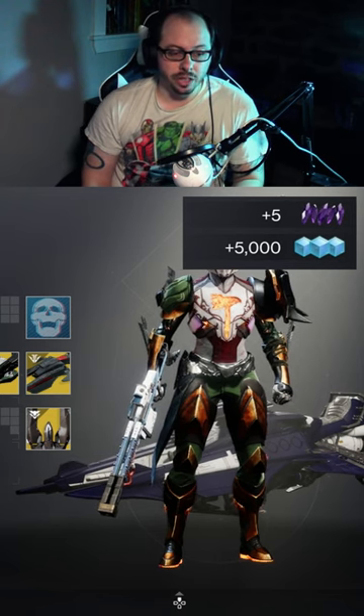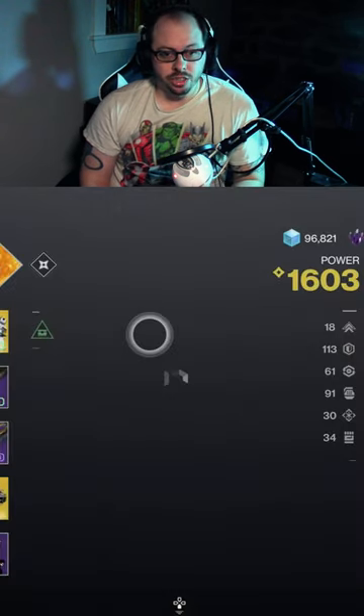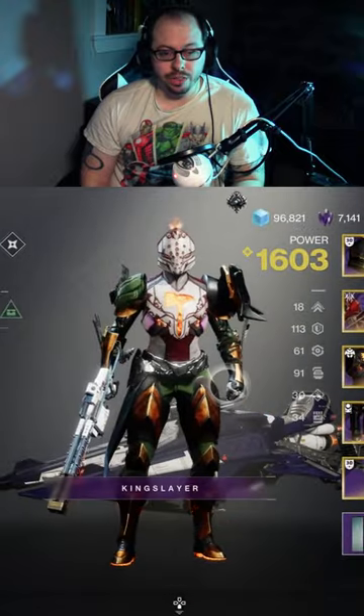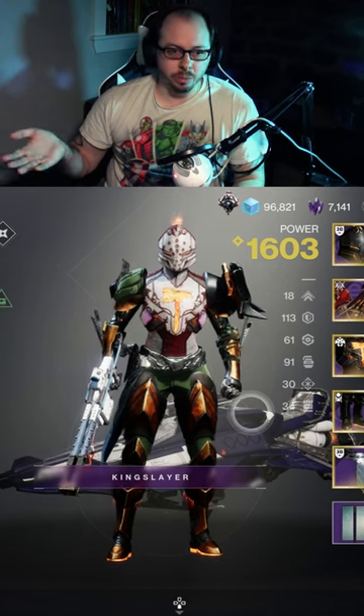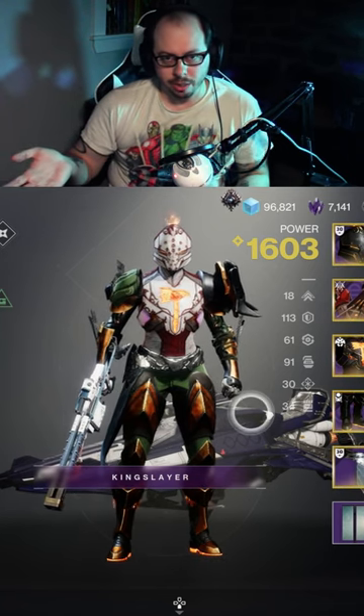So you're losing 2,500 Glimmer, but if you're somebody that's constantly sitting around the peak of 250,000 Glimmer, as you well know, once you hit over that limit you don't get Glimmer anymore. So you're basically wasting it if you're sitting with it maxed out all the time.